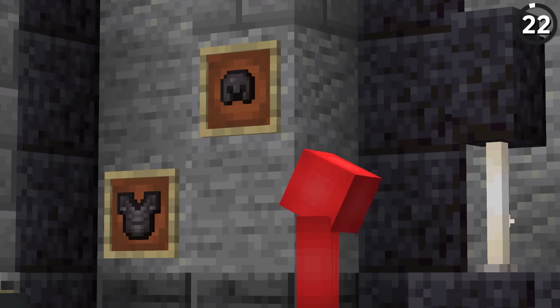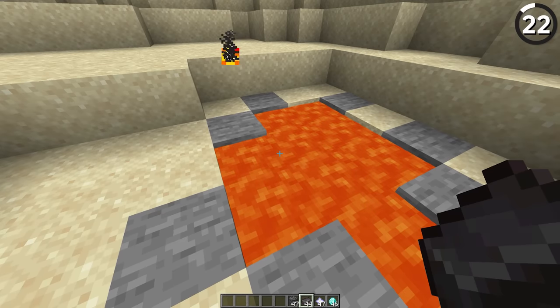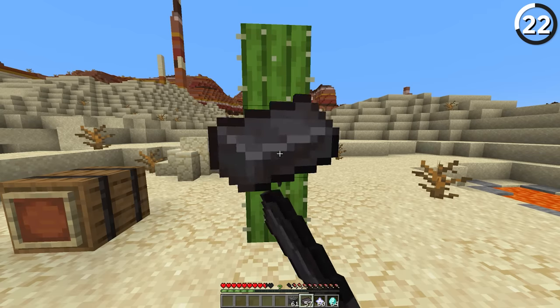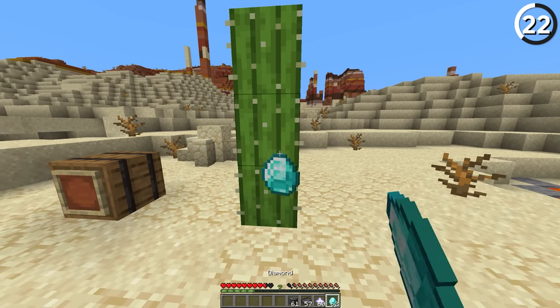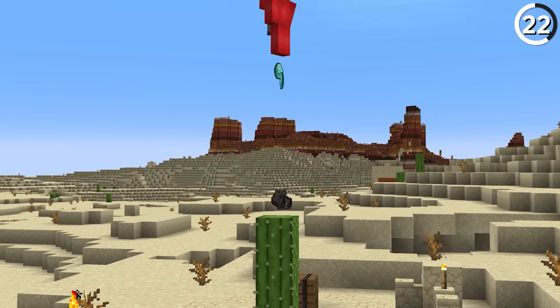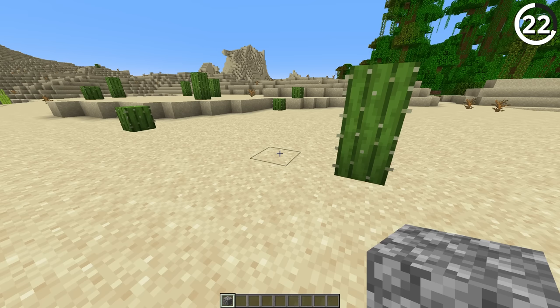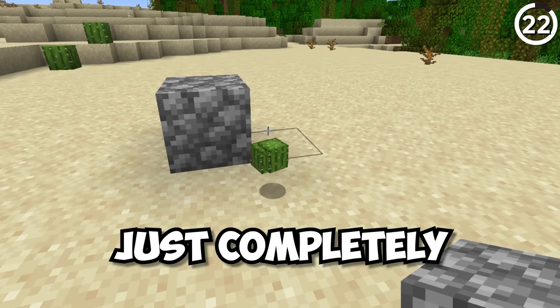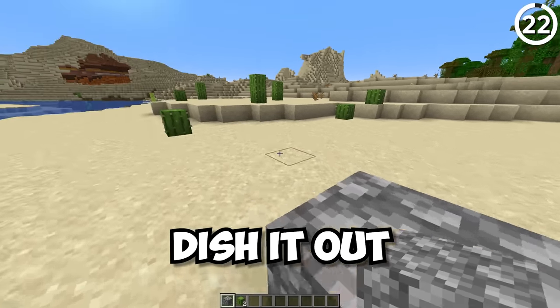Netherite is supposed to be the strongest thing in Minecraft — even if you drop it in lava, it'll never burn. So why isn't it given the same resilience against a cactus? Truly, any item you throw at a cactus, regardless of what it is, will just break on sight. Which is made all the stranger by the fact that if you place that same block next to a cactus rather than throwing it, the cactus just completely falls apart. I guess it can dish it out, but just can't take it.